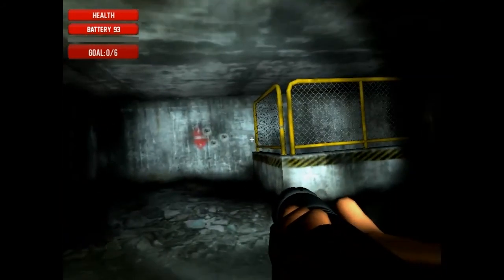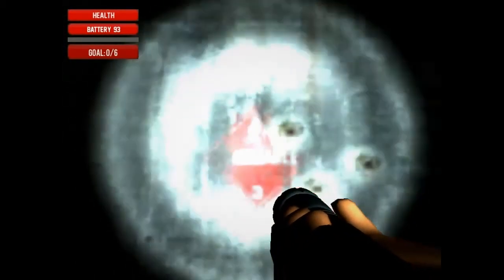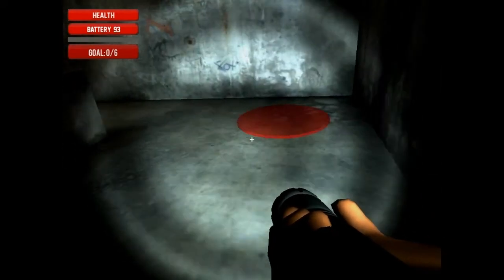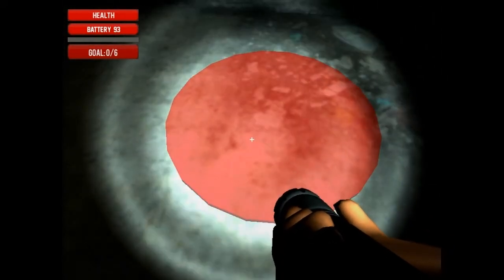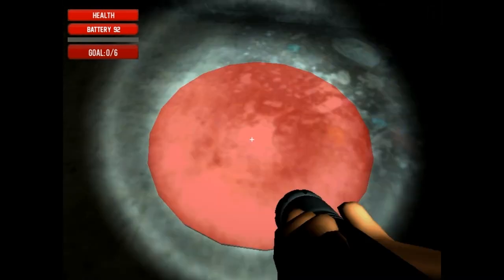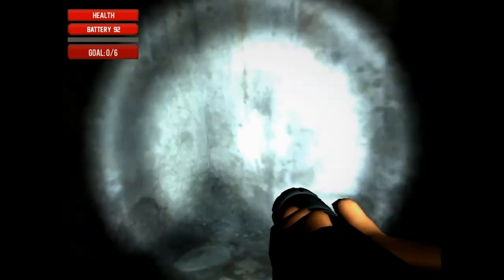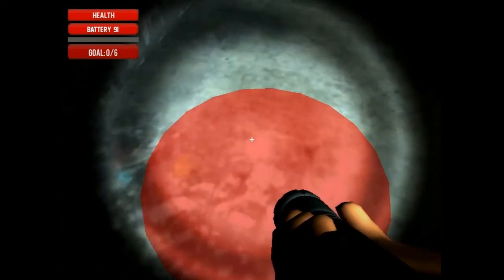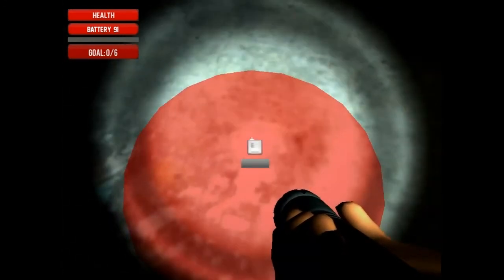Is that red? Nope, that's not red — oh, there's red. How do I place you? E? No, Q? E. Do I have to hold it? That's weird.